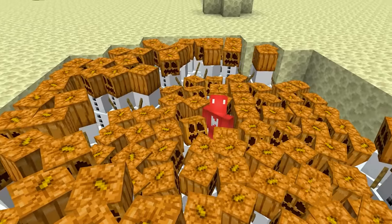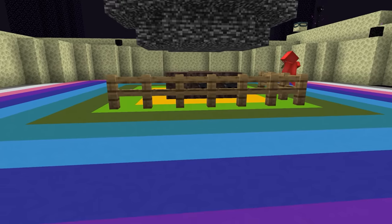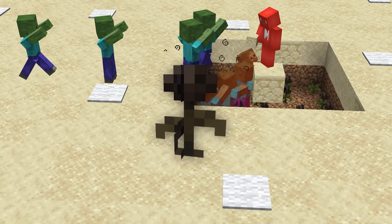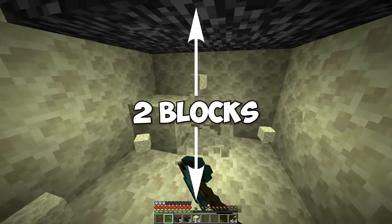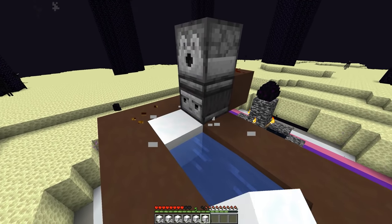Why did we spawn 100 snow golems in the End? By utilizing the portal in the End, we can make a perfect Wither Rose farm. We'll need to dig out a large space of two blocks height underneath, and then we can make a snow golem spawner to fill up the crater.